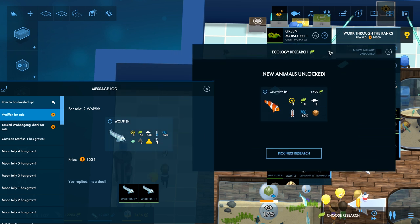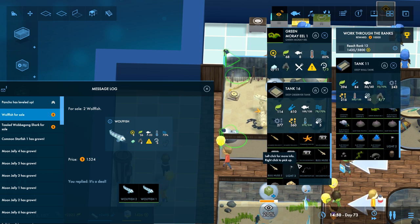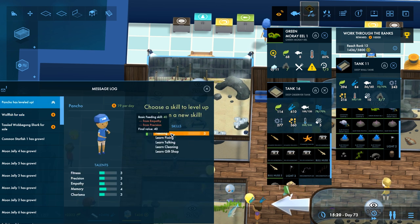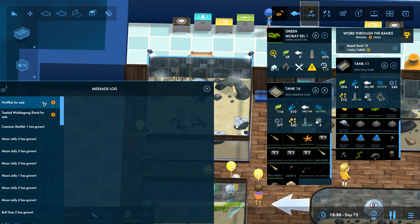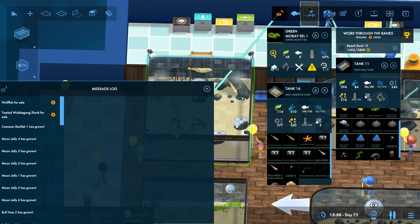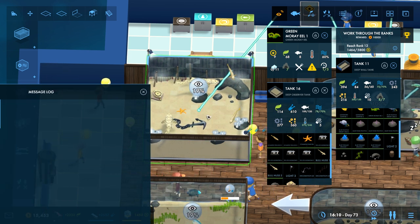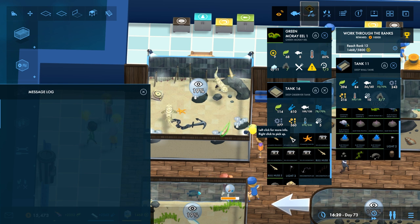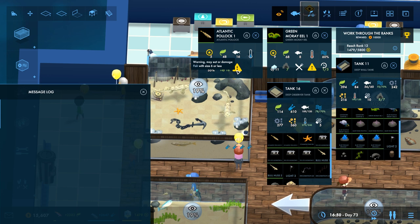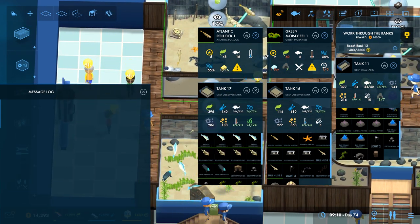Clown fish are unlocked. Bartlett anthias, I think. Pancho has also leveled up — that's great. What do you think about these wolf fish? Now, the Atlantic Pollock here — they are large fish but which may eat smaller fish.